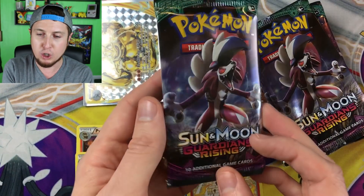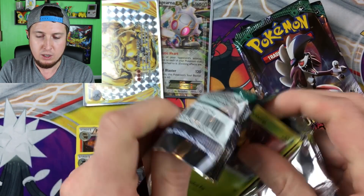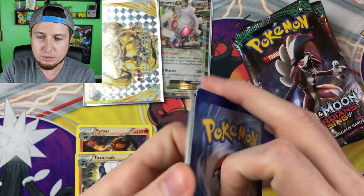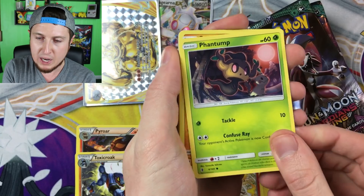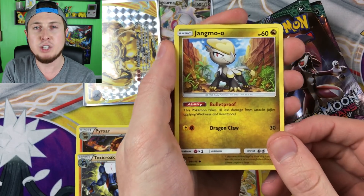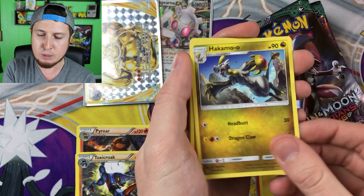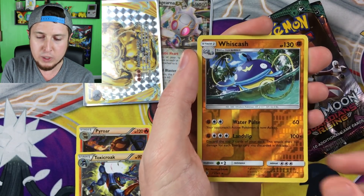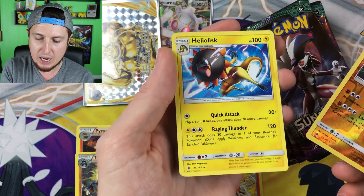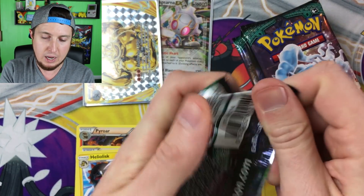Now moving on to our Guardians Rising Sun and Moon booster packs! Code card right there — doing four instead of three. We have a Phantump, a Barboach, a Carvanha, a Talonflame, a Jangmo-o, an Energy, an Altar, a Hakamo-o, a Gliscor, a Wiscash, and then our rare goes to a Heliolisk — non holo. I'm ready for some good pulls in Guardians Rising; I don't think I've had a lot of great Guardians Rising pulls lately, so I'm ready to personally redeem myself.